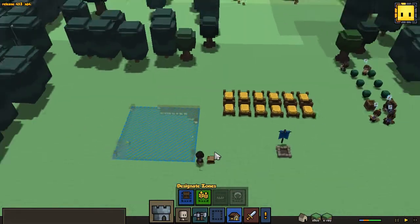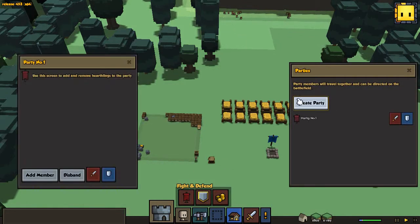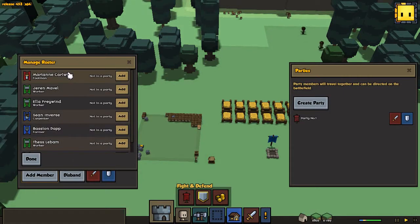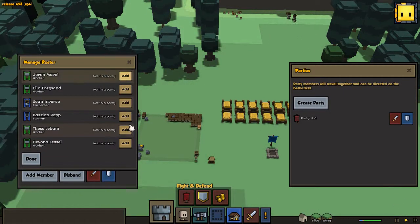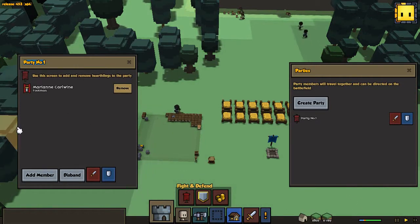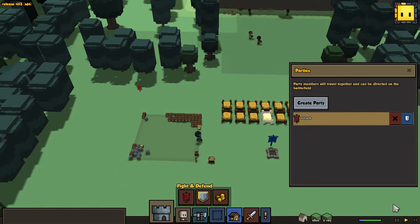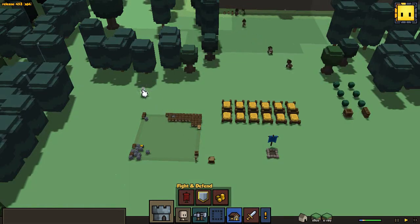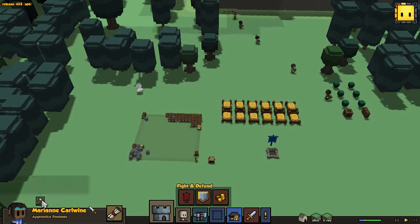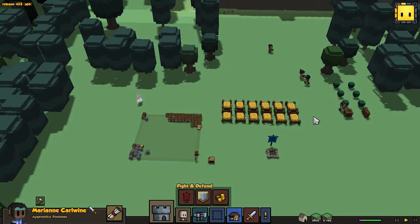We're not going to get these parties going yet. Oh yeah, that's another thing that changed in alpha 11 — parties have changed, I have no idea how. So let's get a party going. This is so much smoother. Let's add that — we're going to go with an attack party. It doesn't feel like anything changed, whatever.